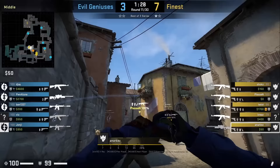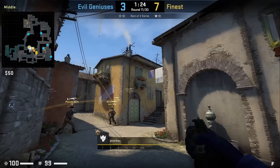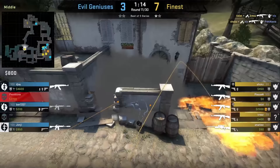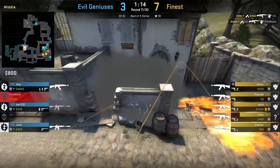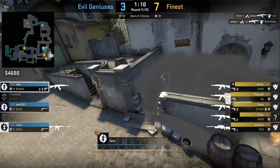Ana Res smokes pit, standing on the back wall mid where the brum is, aiming at the bottom of this roof, then jump throws. Afterwards he follows it up with a short flash — aims here and jump throws. The pit smoke locks out DJ, the pit player, who can't help his teammates. His Finestas also maul on the opposite side of the smoke, preventing him from pushing out.